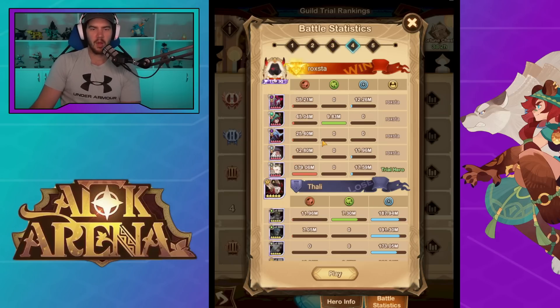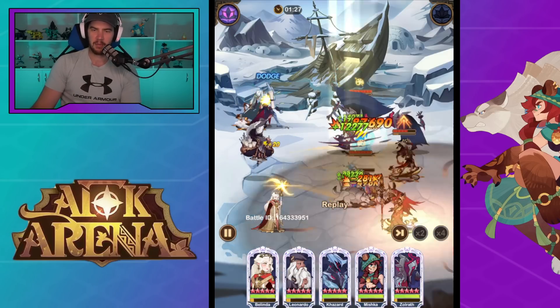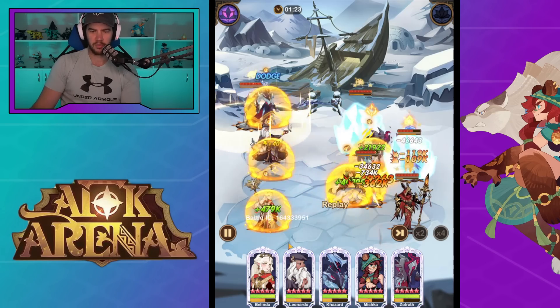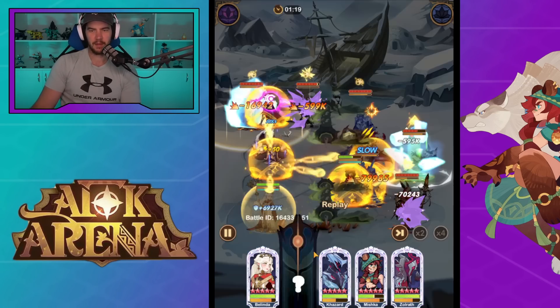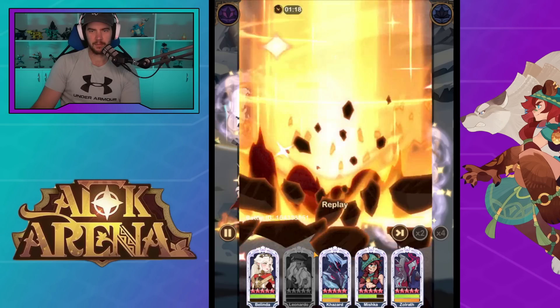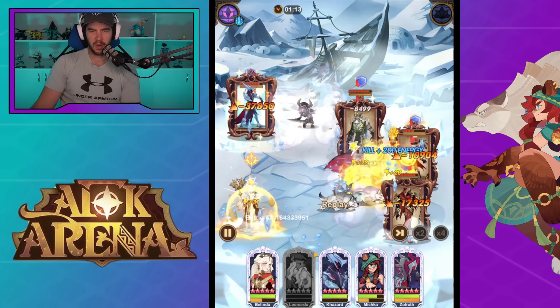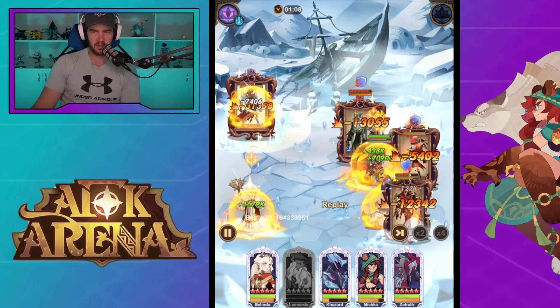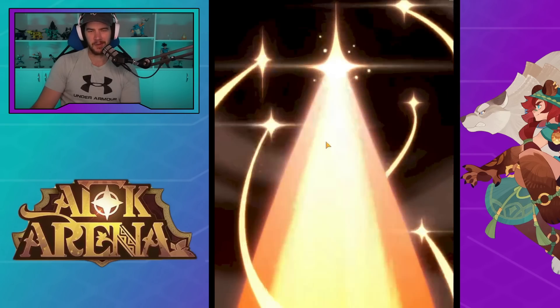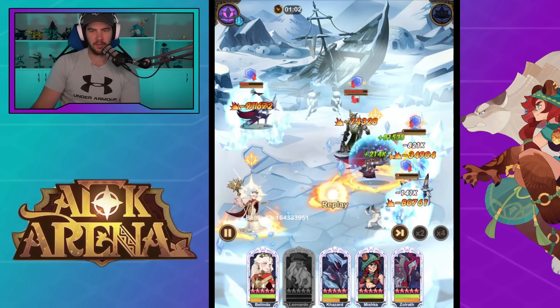This one here - using Da Vinci, Khazar, just trying to lock out the enemy team. Da Vinci, Khazar, Mishka, Zolrath to make it all happen quicker, then just wait for Belinda to gradually melt the enemies. You can see no one else is doing any damage compared to Belinda. I want to highlight - when we look at her ult, this is how slow she's taken to ult so far. We get the ult off - not crazy damage, nothing really took that much. But now their health just starts disappearing. It's all in the burn, not in the ult. We didn't even land the back row kill with that ult.